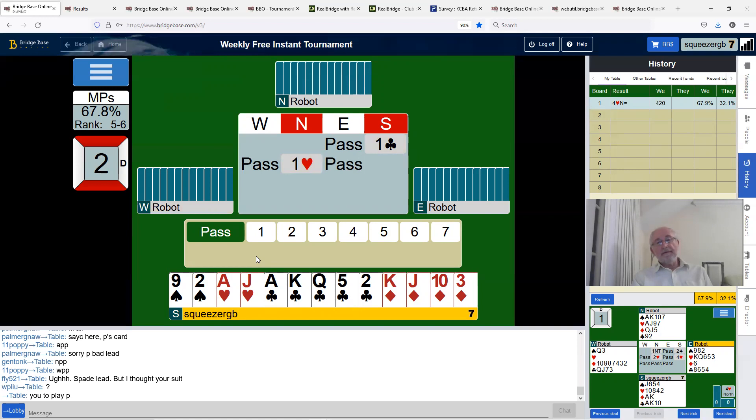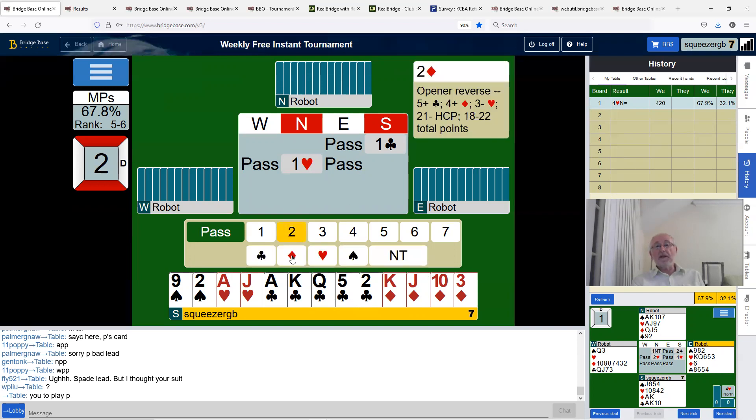One heart from partner, so we're rather pinpointing the spade lead for the opponents now. I'm very tempted to bid two no trumps to try and stop them leading spades because it's matchpoint scoring. But now I'm going to bid two diamonds, which is a reverse, showing 16-plus points.